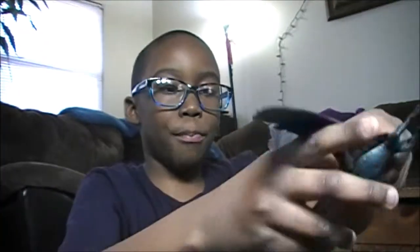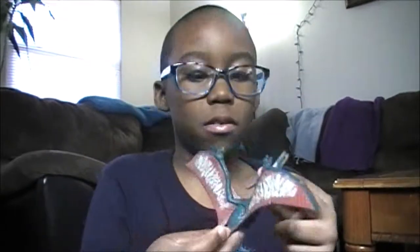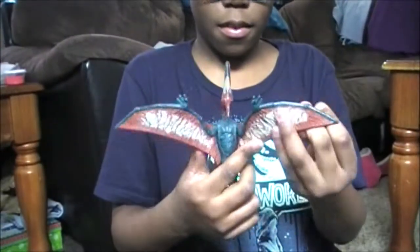This is the battle damage Pteranodon. It only opens to here mainly and then you can open it even wider. He actually has battle damage on its back — it's hard to activate, so when you're playing with it this one is hard to activate but the other one is easy. Maybe it's attacked in the sky by another Pteranodon. You can swing it down and it can stand, and then he flies away.